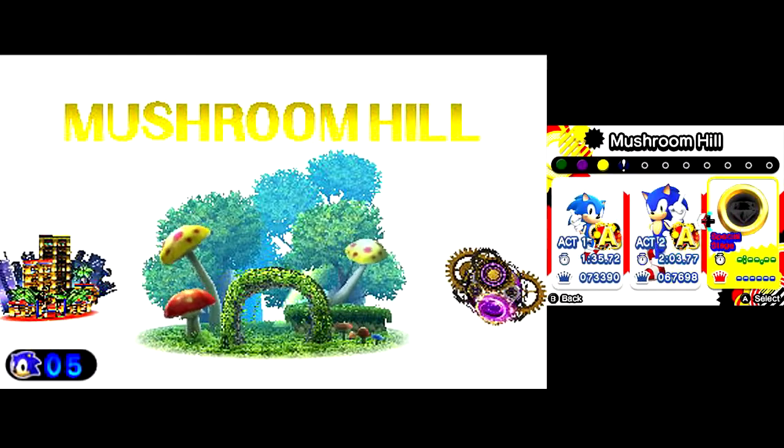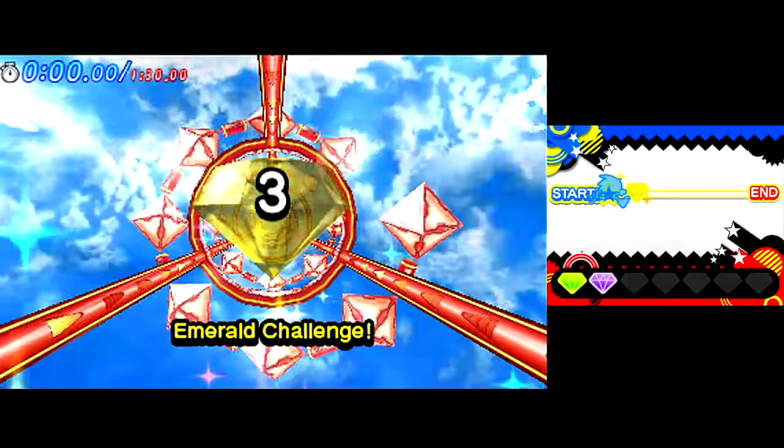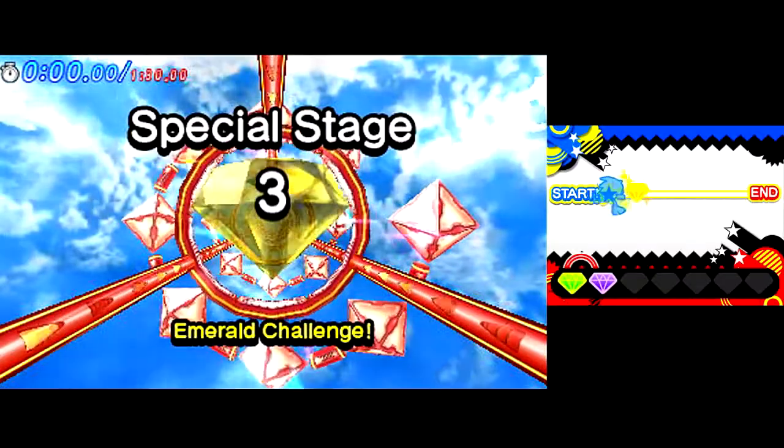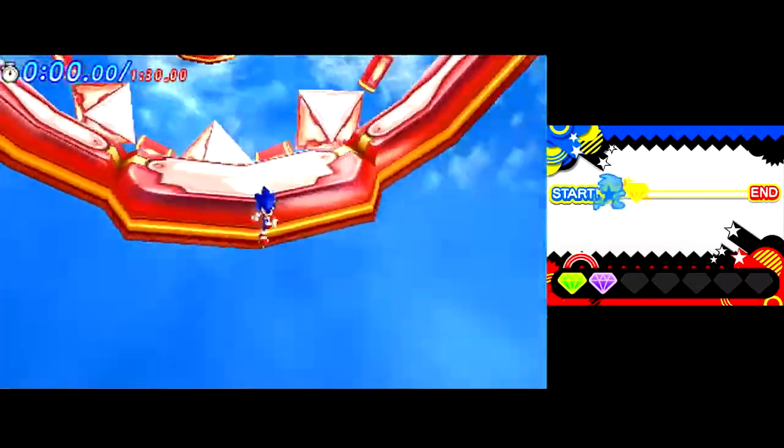Just because it was planned doesn't mean it works there, but by that logic, Big the Cat is currently in this game. Well, maybe there's some data for him in there. A hidden boss fight was taken out because it was too extreme. Also, Skylar, there's data in this game of the Werehog.